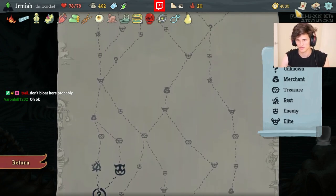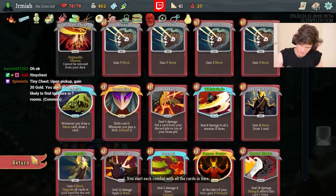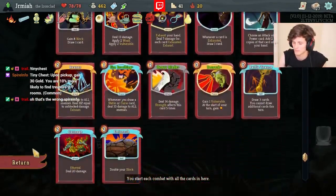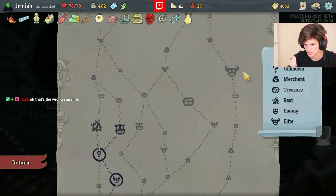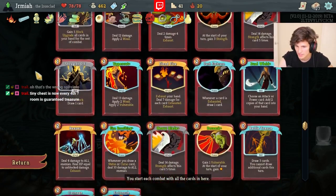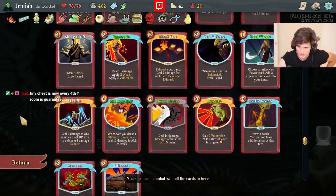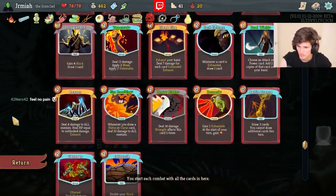We can go for more fights - more fights is good. We can upgrade something like Pummel or Battle Trance - we don't really have good upgrade targets right now. More chances of getting Disarm, even a late Feed it's not bad. Fiendfire is a decent upgrade. Shrug It Off is an okay upgrade - I'm probably using that every single time.